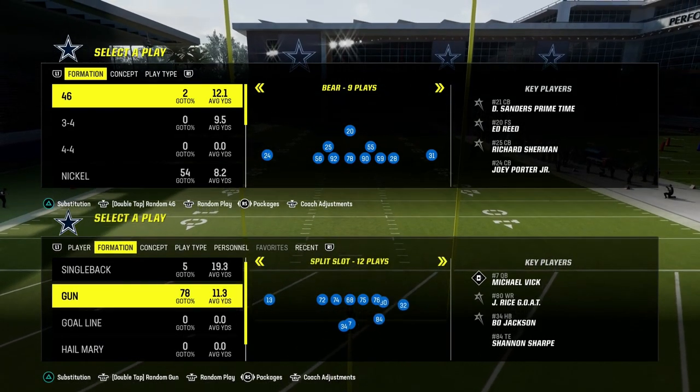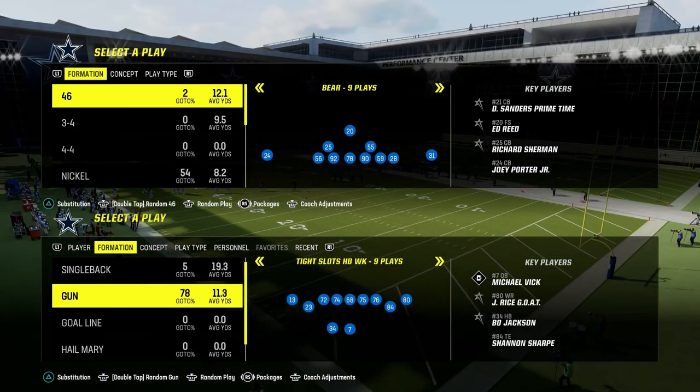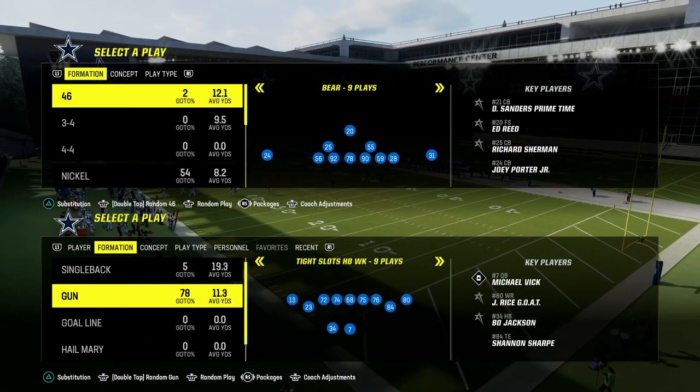Today I'm going to show you one of the best ways to beat man coverage in Madden 24. It comes out of the Tight Slots Halfback Week formation, and it is a concept that you can literally apply to any formation that you run.